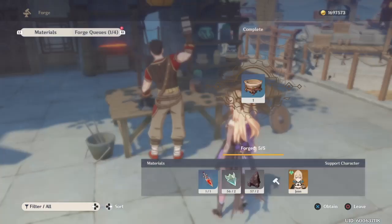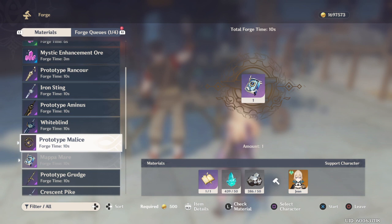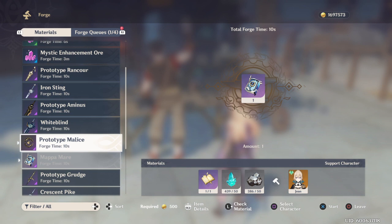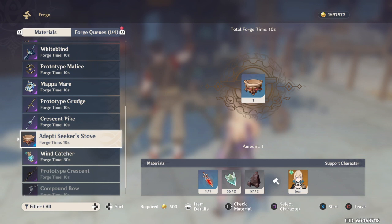Once you have those, come to the blacksmith, talk to him, and go down your recipe. One big difference here compared to the wind catcher: the wind catcher is a one-time craft — once you craft it you can use it over and over again. The Adepti Seeker Stove is a one-time use, so you'll have to craft a new one every time you want to use the gadget.